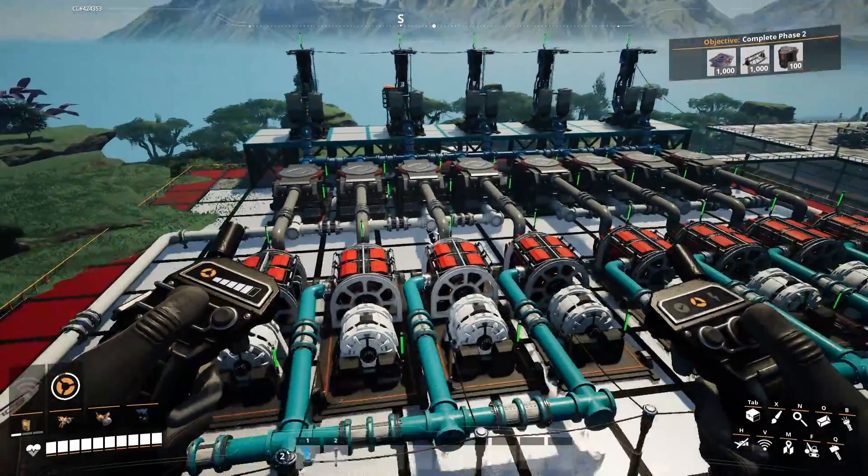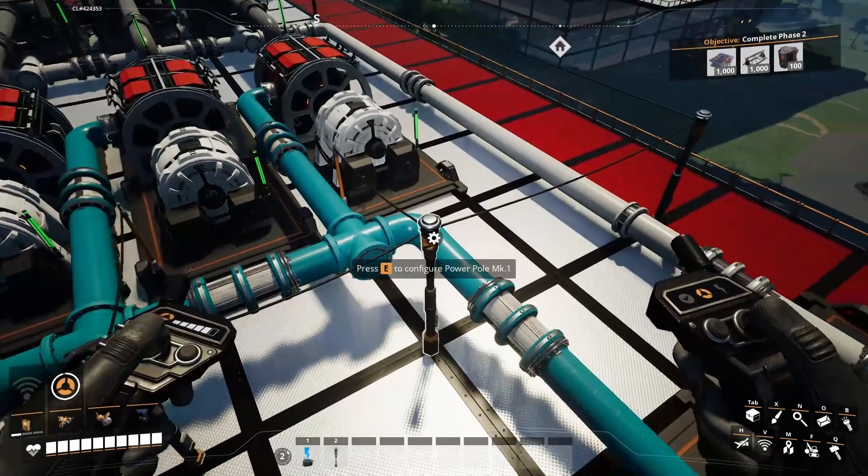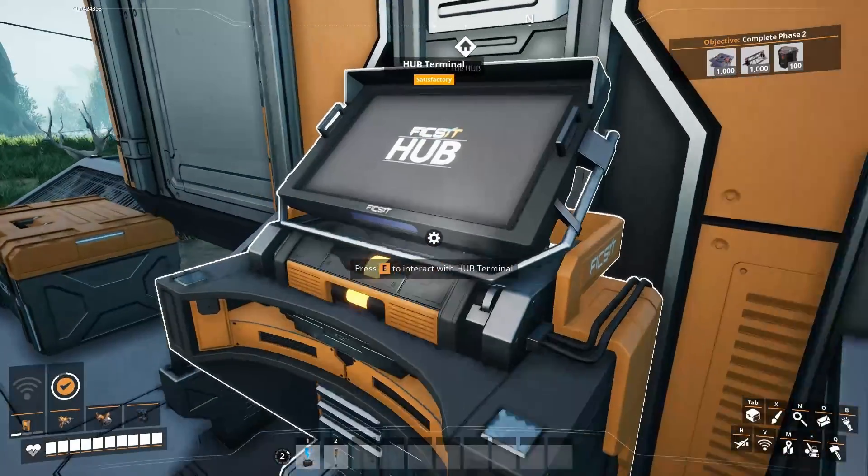In this video I'm going to go over the modular power generation system of the Refined Power mod. This modular power plant produces 1200 megawatts of power from an input of 120 coal per minute, so it's beginner friendly.